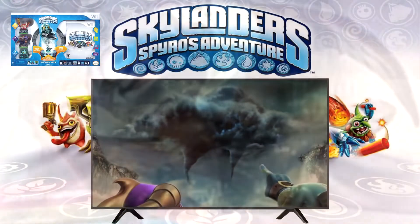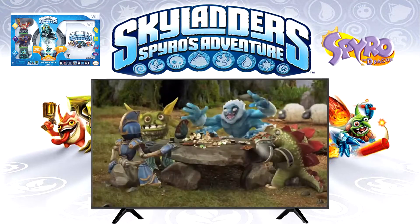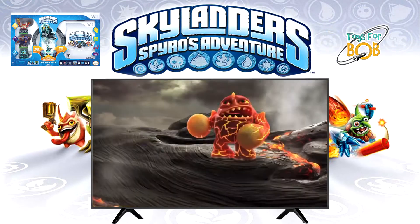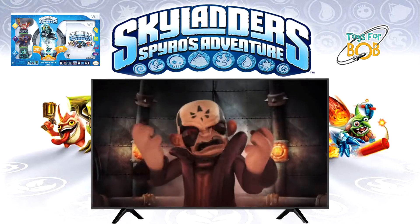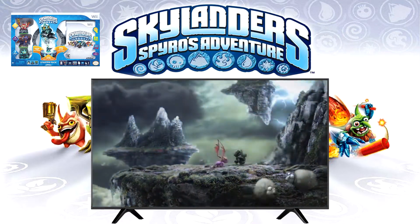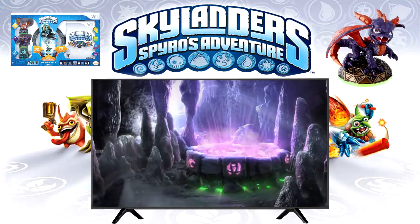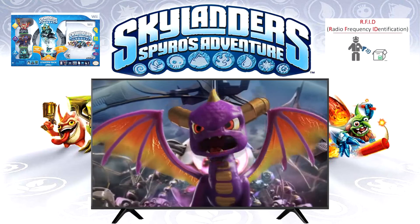Spyro's Adventure came out in October 2011 and was originally planned to be a continuation of the Spyro the Dragon series. Developer Toys for Bob decided to gear the new Skylanders series towards a younger audience with no prior knowledge of the Spyro games. A Toys to Life method was introduced, which allowed physical toy figures to interact with your on-screen game through an RFID chip in the bottom of each toy.